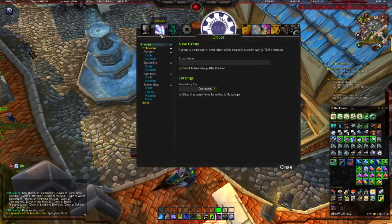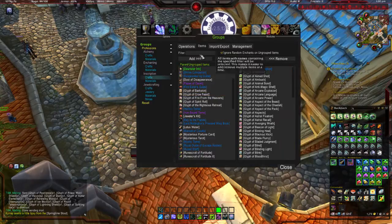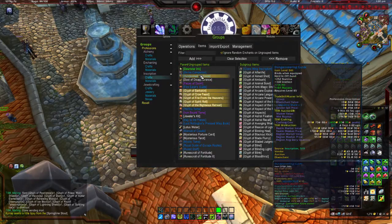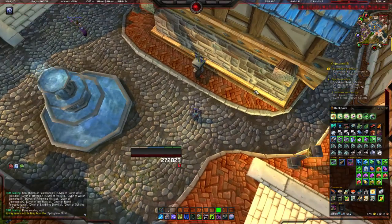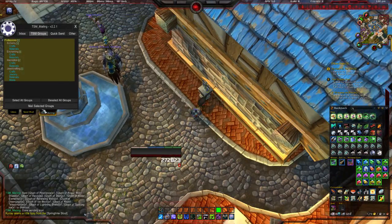So slash TSM, groups — I'm going to go to my inscription crafts group, items, and this will show you the items that you have in your backpack. I'm going to shift-click all the glyphs and add them. Now those five glyphs are now part of our automated restock, mailing, and auctioning groups just by doing that.